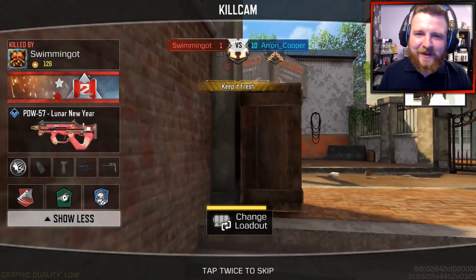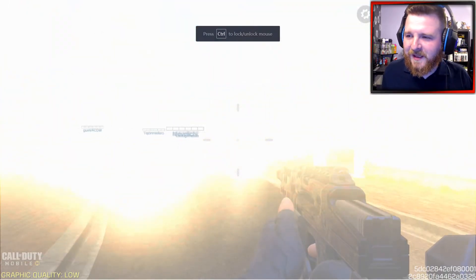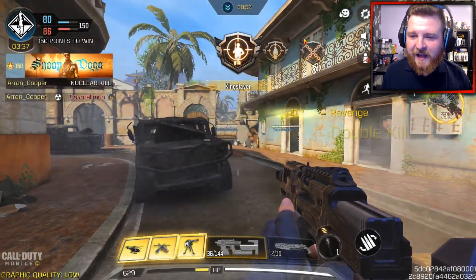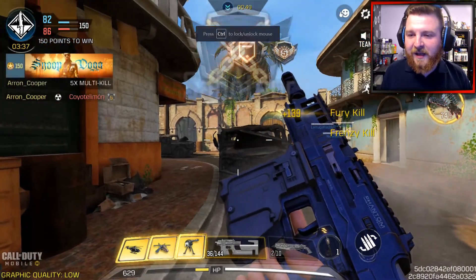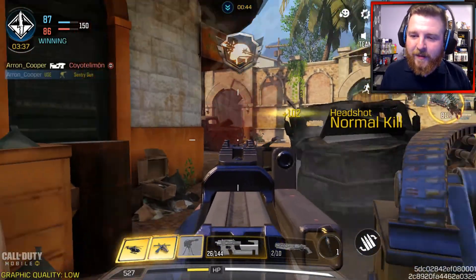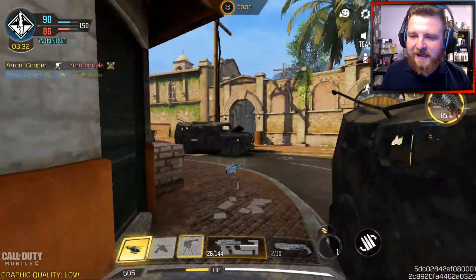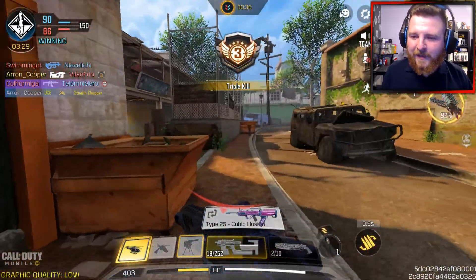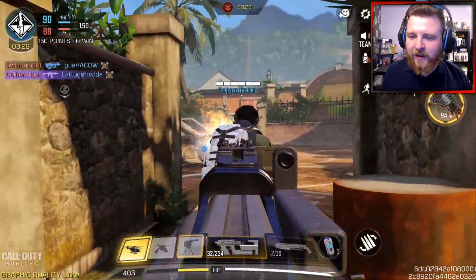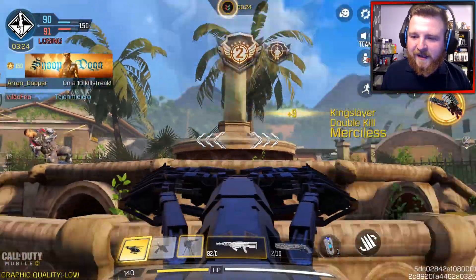I got the nuke — I'm happy with that. My overall first impressions and opinions on the Switchblade: I'm going to look forward to grinding out more camos on this thing. I'm definitely going to come up with some really good builds on this weapon in future. I've been uploading a lot of best class setup videos while unlocking the gold camo on certain weapons, and I'm going to keep that going. When I unlock things like Chrome, Diamond, and Damascus, I'll give you various different setups on different weapons.